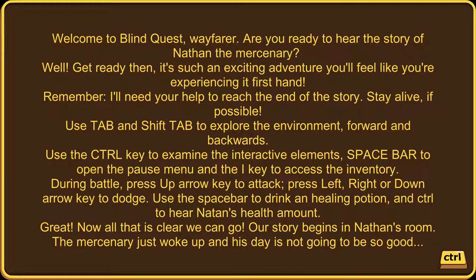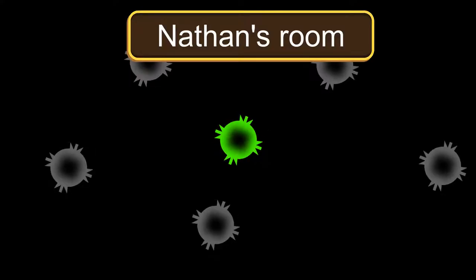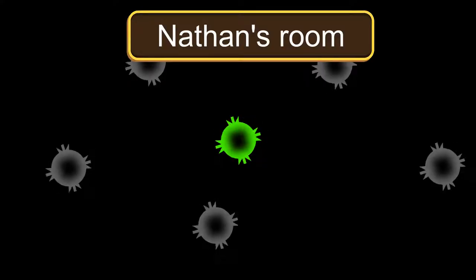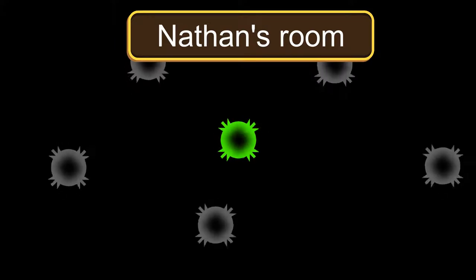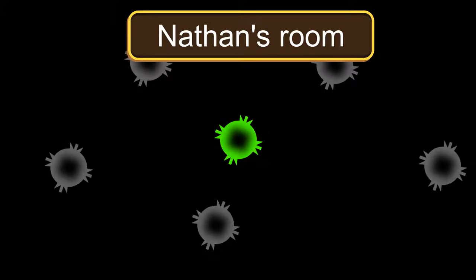Our story begins in Nathan's room. The mercenary has just woken up, and his day is not going to be so good. The game says 'You have reached Nathan's room — press Tab to move.' So I'll start tabbing through the environment.